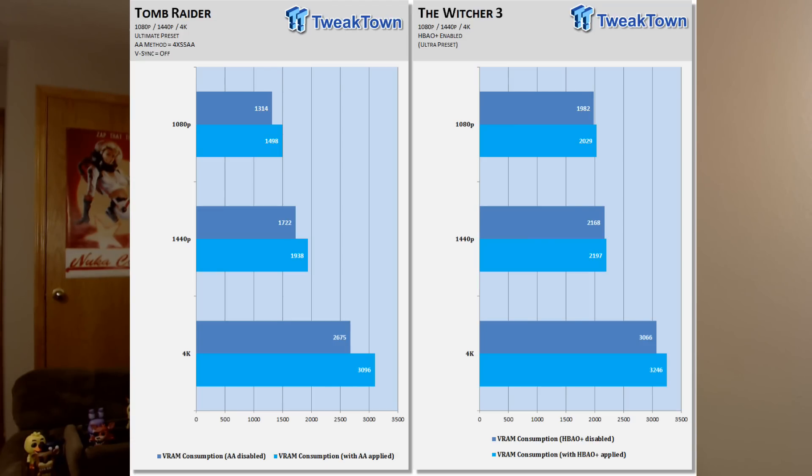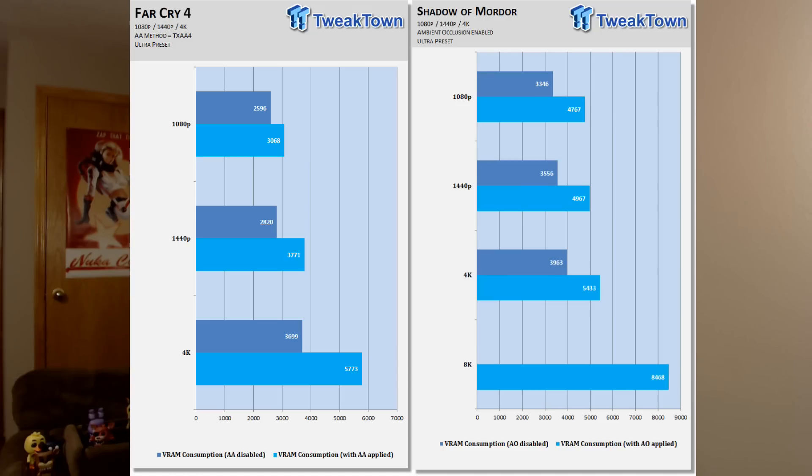Not a whole lot — obviously well under the 8GB that Vega will be coming out with. Now we have Far Cry 4 and Shadow of Mordor. Far Cry 4 is at 3,699MB, Shadow of Mordor at 3,963MB. With anti-aliasing, Far Cry hits a whopping 5,773MB, and Shadow of Mordor — again using AO (ambient occlusion), not anti-aliasing — at 5,433MB. You can see there's a huge hit either way.